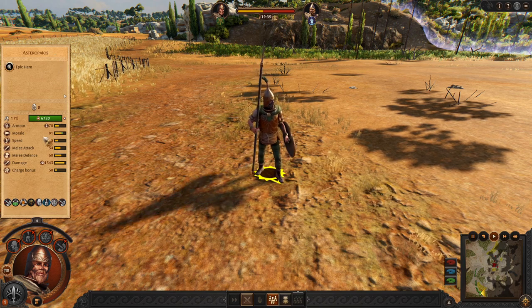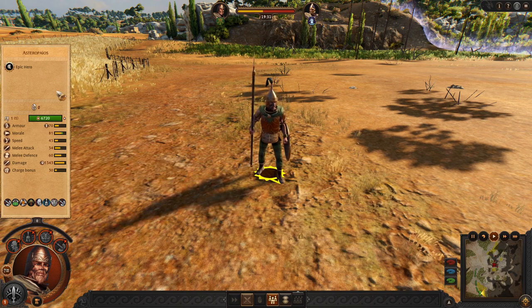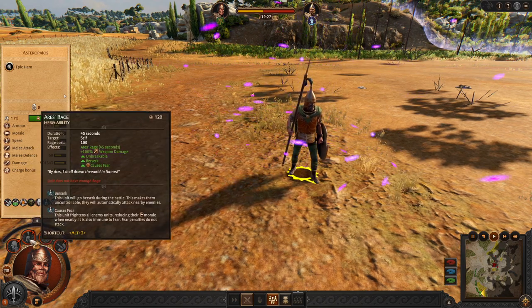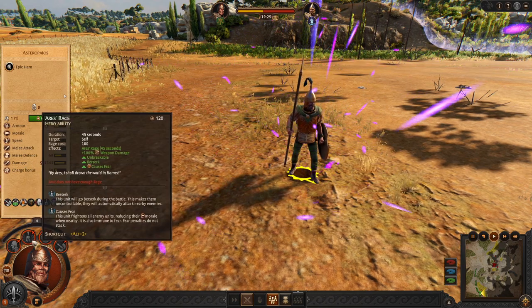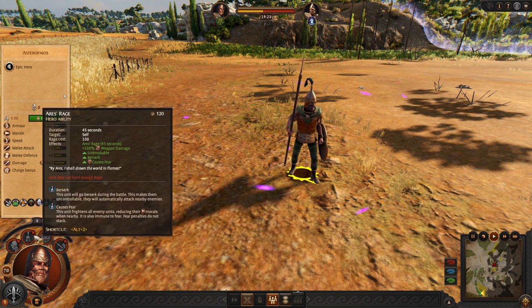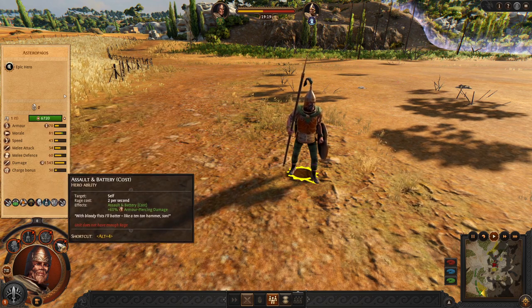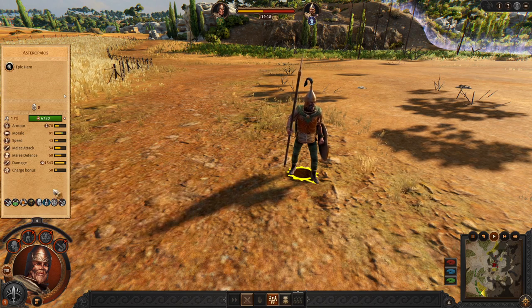Let's start with the hero. The hero is a more defensive one with a spear. He got abilities to reduce enemy defense. He can go fully berserk or scare somebody away, and boost his armor piercing damage.